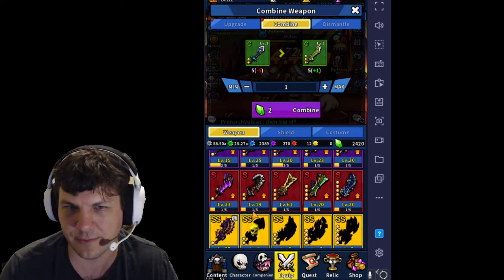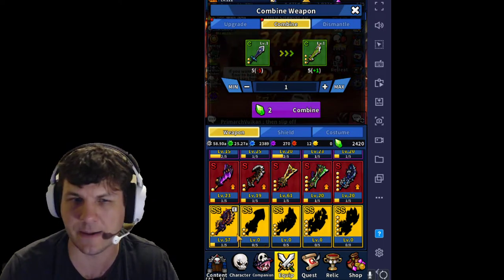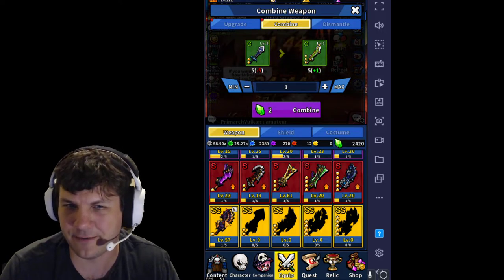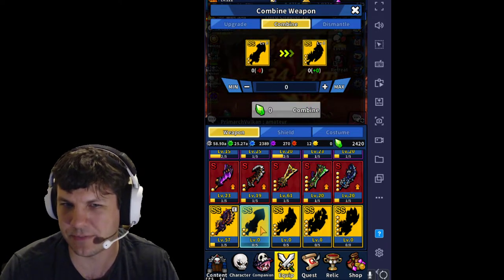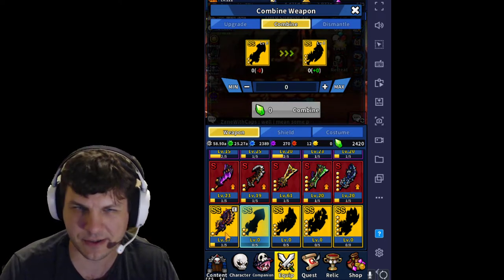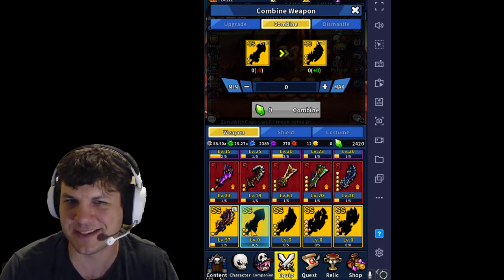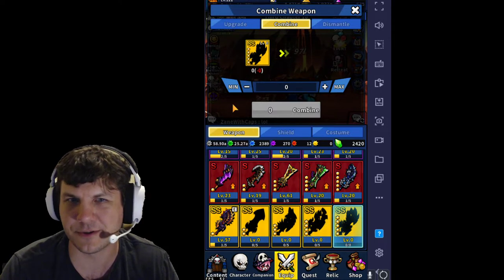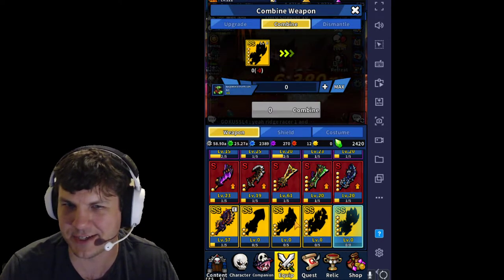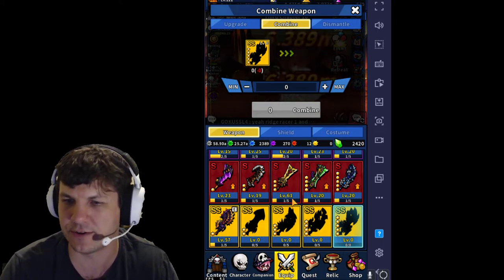The goal right now is — since I have all of them unlocked except for the SS tier ones, which are really low chance to drop — I would need five of this one in order to get one here. I would combine those, and do that four more times to get the SS two-star sword. These ones are going to be difficult to find, but if you can get lucky on one of these drops, you should use it. If not, take your best gear and do what you can.